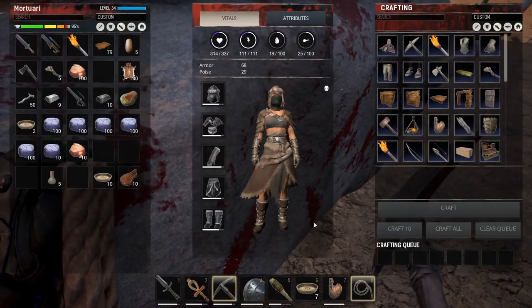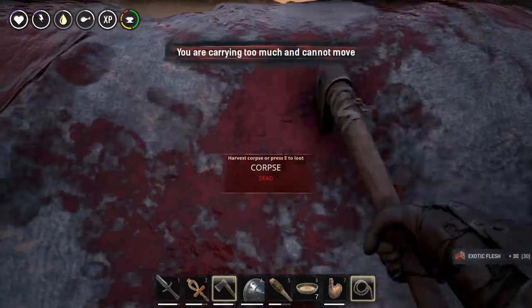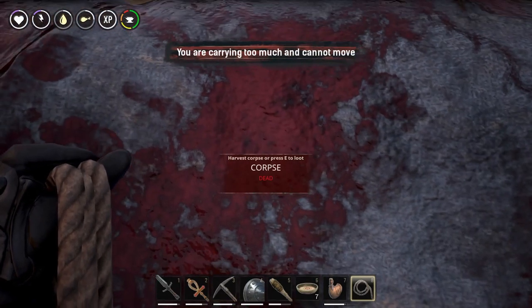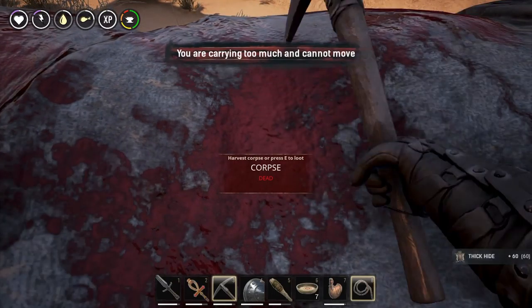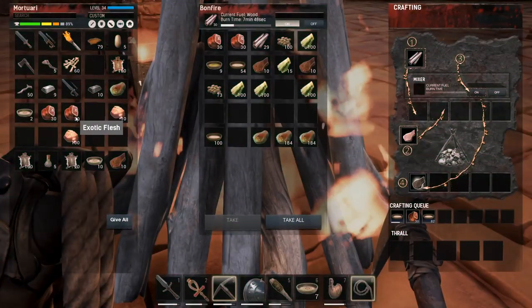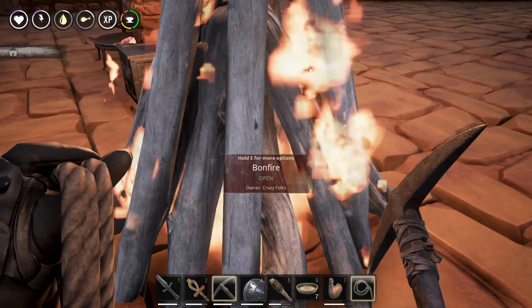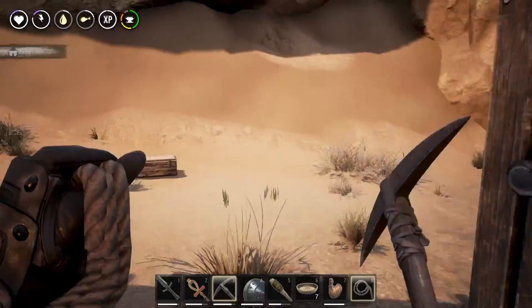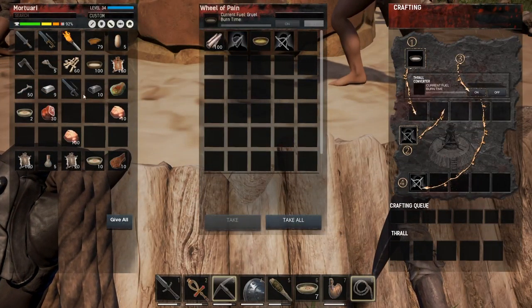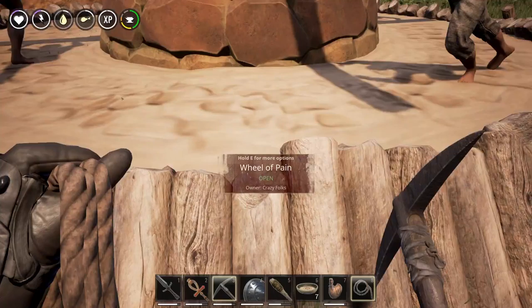Oh yeah, I want its head. A hatchet? Yeah, probably. I definitely want that head — I want the trophy. I've never gotten a head from the rhino. I would love to get one. Thick hide, bone — nothing. I did get lots of exotic flesh. Guess I'll have to make more gruel. I put wood in here instead of gruel — that's why.